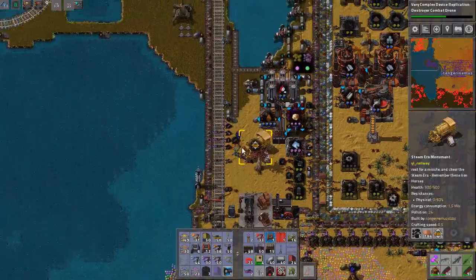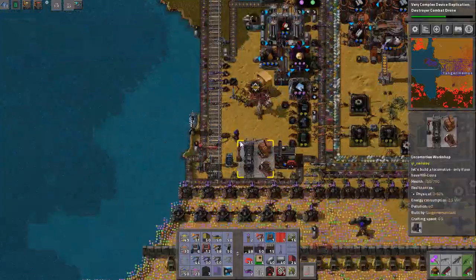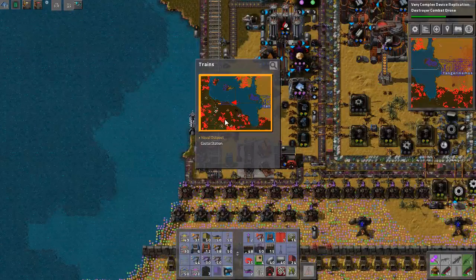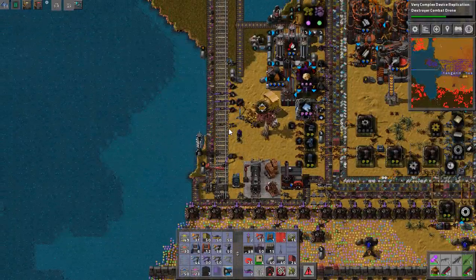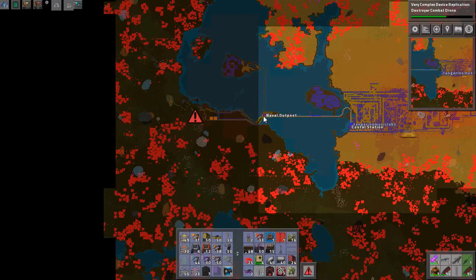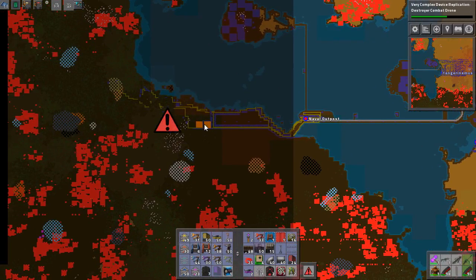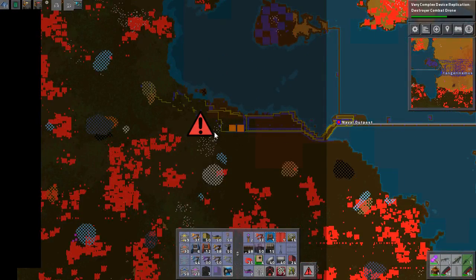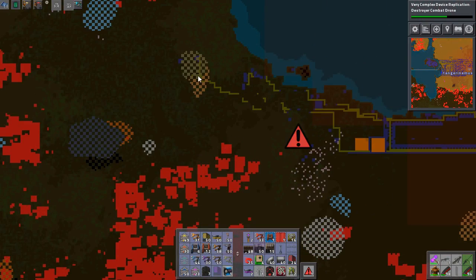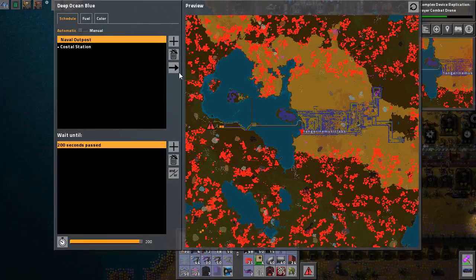Here is a train. I made this funky little coastal base here — I'll call the train back. On the map here we have a naval outpost. Two things I wanted to do: I wanted to get to this island because islands are cool and I'd never seen that in this game before, and we also needed thermal water. So I had to go all the way out here and set up an outpost. We also got some jibba light and such. Naval outpost — there we go.